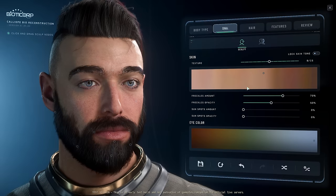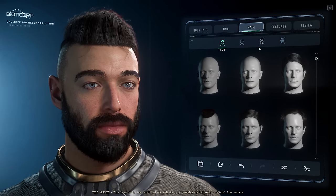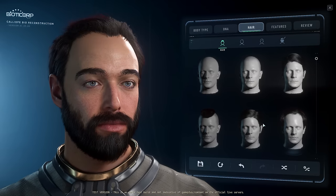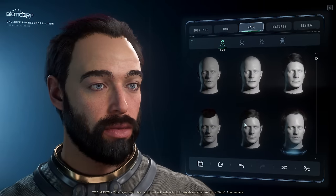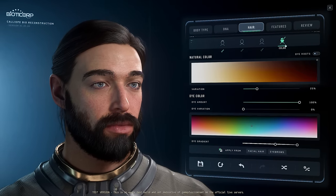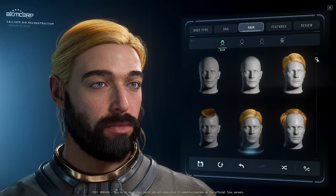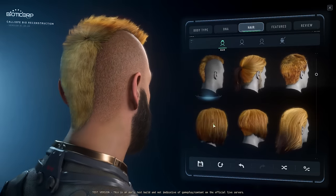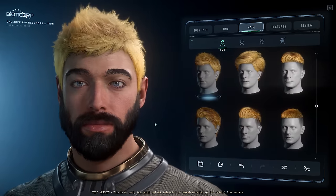By the way, for the record, I'm not trying to make me right now. I'm just trying to make something reasonably cool, so it definitely won't look like me. Anyway, you've got lots of hairstyles. We'll get on to the dye in a minute, but the hair looks so crispy. Let me just change the color so you can see a little bit. There you go — you could go pretty wild with this stuff if you wanted to. You've got all sorts. Looks really good.